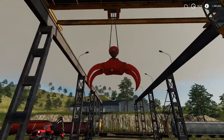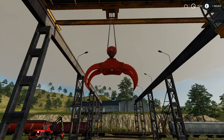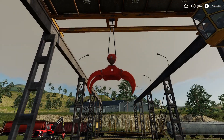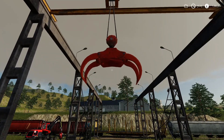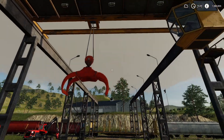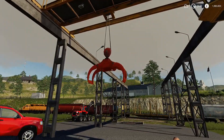In the description it gets a bit annoying - it says a crane is a type of machine generally equipped with a hoist rope, wire ropes, chains and sleeves that can be used to lift and lower. What's the point of putting all that, because it gives the illusion you can use different types of sleeves and chains when you can't. It's just a log grab, so why not just put 'it's a log grab'? A lot of people would be annoyed about that.